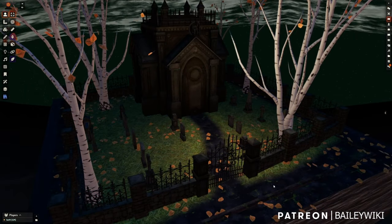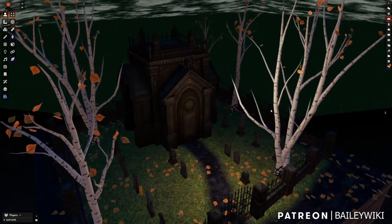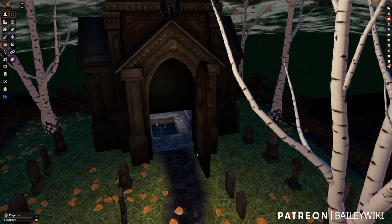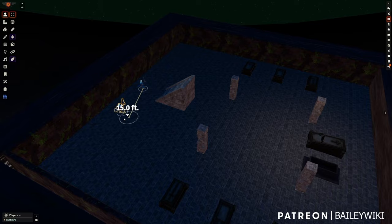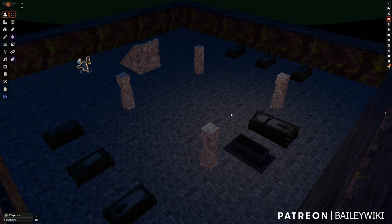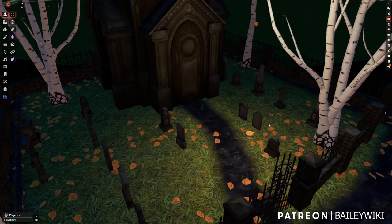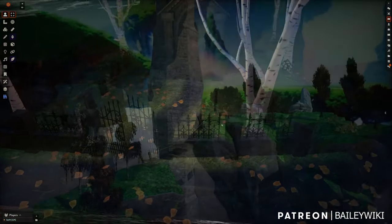The next map is the autumn gravesite — a lovely diorama-style map with a large mausoleum that has an openable door. Inside are sarcophagi and stairs down to an underground burial chamber with lots of open space, good for any size of encounter including a boss fight with a lich. Combined with the previous graveyard, the party could fight their way through to arrive here and stop the rise of whatever's causing mischief. The autumn aesthetic with scattered leaves and bare trees is a great look.